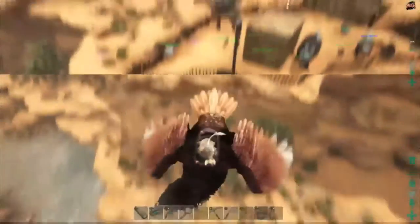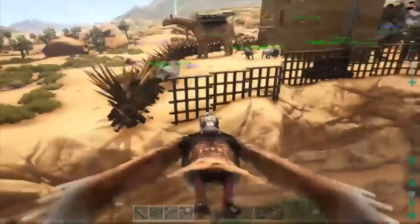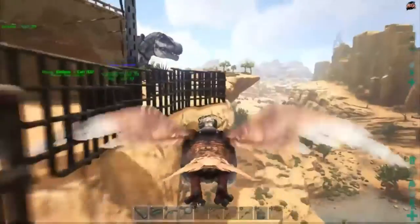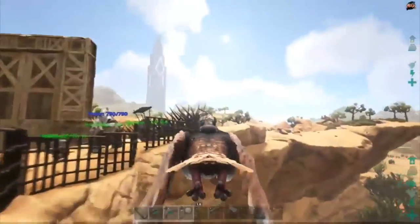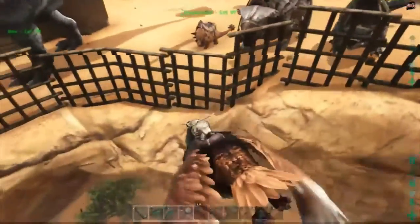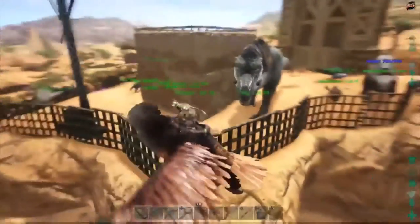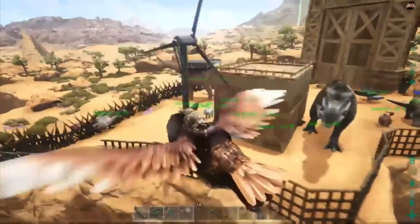Alrighty guys, welcome back! Here is the finished product — we do got to fix that little part, but other than that it's all the way across. That is a really messed up spot right there, but I'll just leave it because nothing can get through. I should be able to leave my dinos on neutral, and everything should be okay from here.